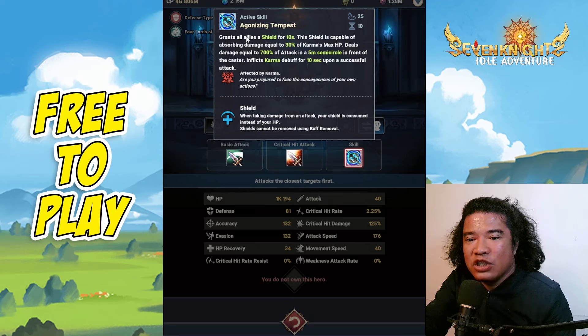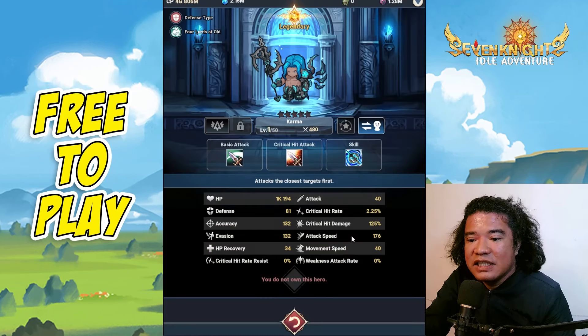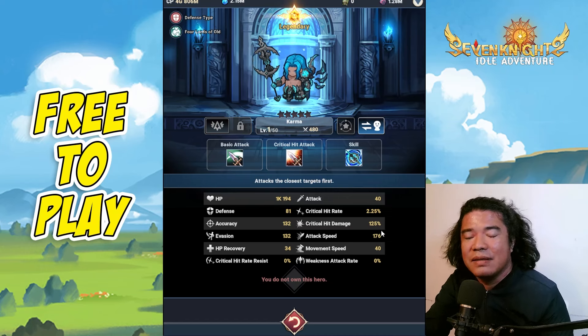The shield granted to all allies is 30% of Karma's max HP. Before judging this hero further, let's check the attack speed — Karma has a very nice attack speed of 176.